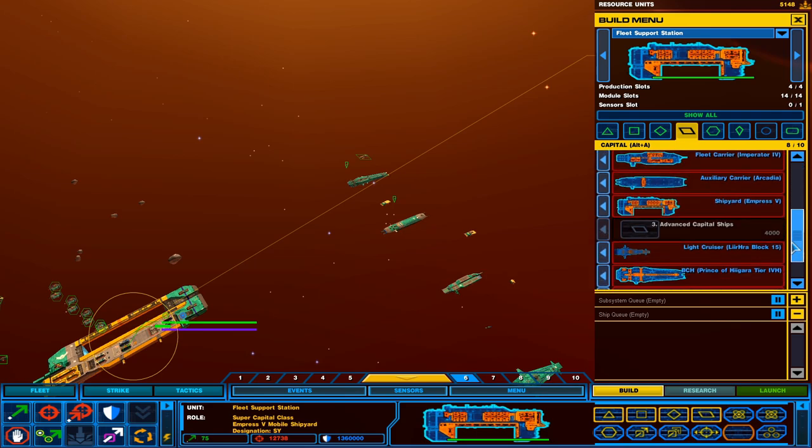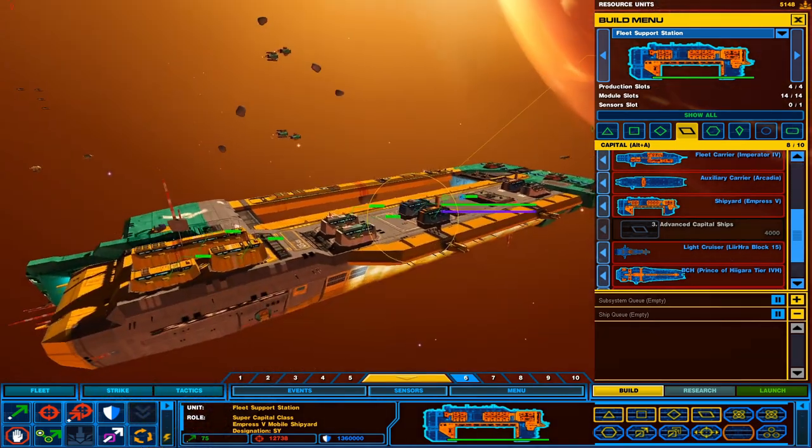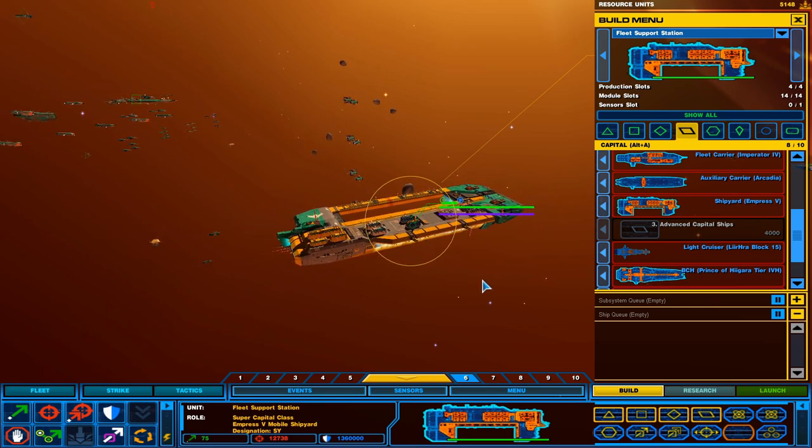Next is the shipyard. This is basically your mothership — the ship in the game that can build any ship you need. Because of the time era, Macan's battleship and Macan's flagship do not exist in this mod. The events of Homeworld 2 have already passed, and I think it's 50 or 100 years after the events of Homeworld 2.